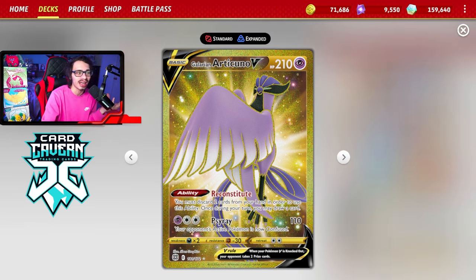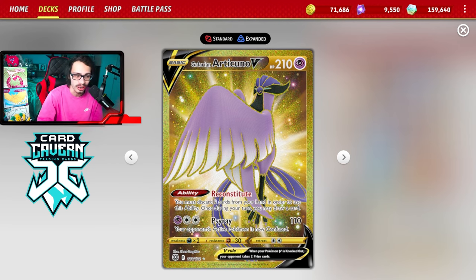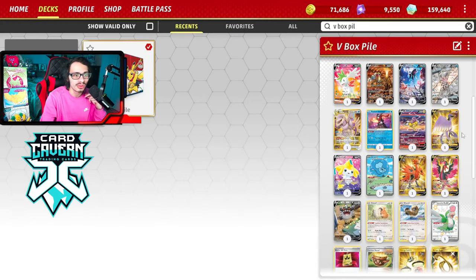Galarian Moltres is a Dark type, really good against Mew VMAX. Articuno is like the weakest link - not really that great an attacker, but I wanted to play all three birds. It isn't bad - Reconstitute lets you discard two cards to draw a card, so if you prize Radiant Greninja this isn't a bad card to have. You can also attack with Psyray if you're up against a deck weak to Psychic.